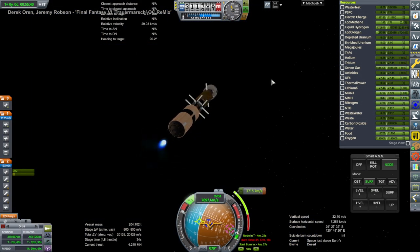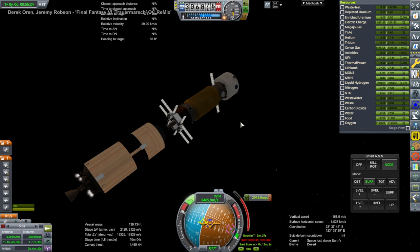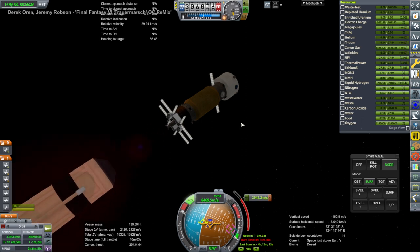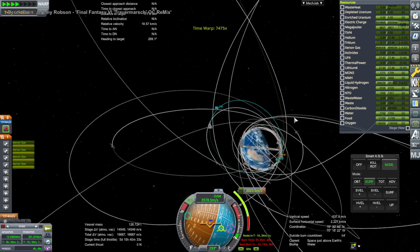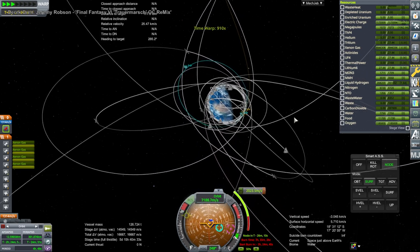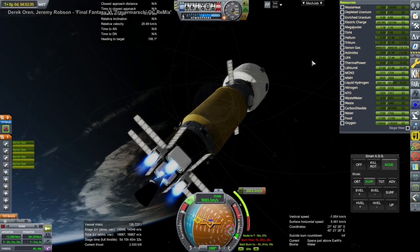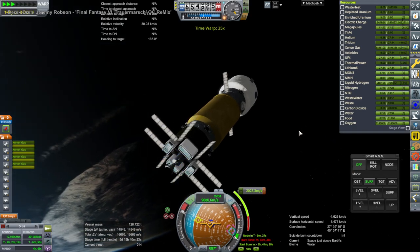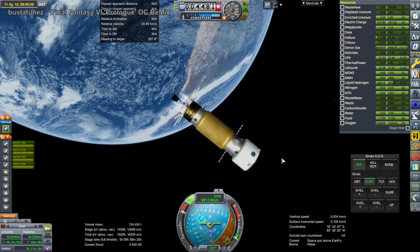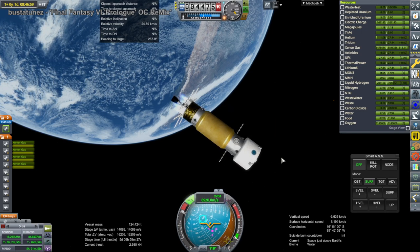For the transfer, we relit the second stage engine to get whatever delta-v we could out of it, then we still needed about 3,000 meters per second to transfer out to Mars. We're using the NTR system, but we only have one NTR fuel tank — generally the large NTR ships have multiple tanks. I was relying on the ion engines for the rest, and there's plenty of ion engine delta-v, about 14,000 m/s, so the delta-v wasn't the big problem.